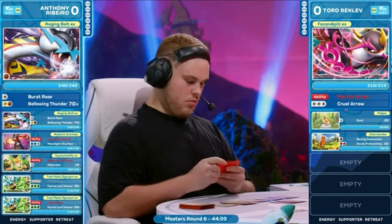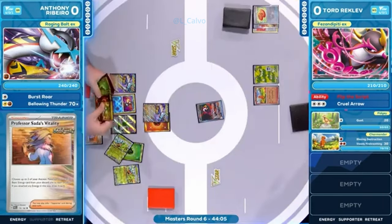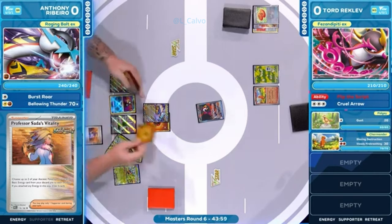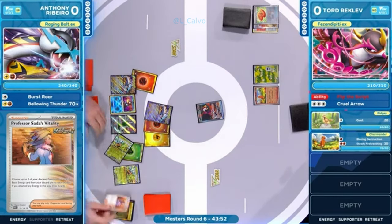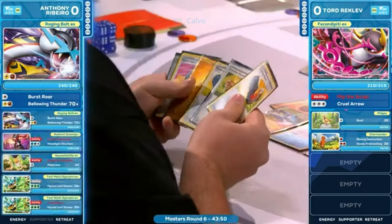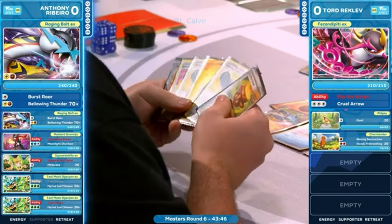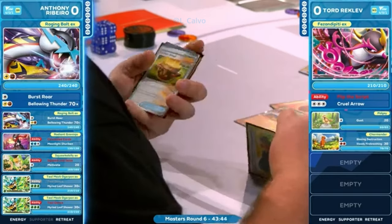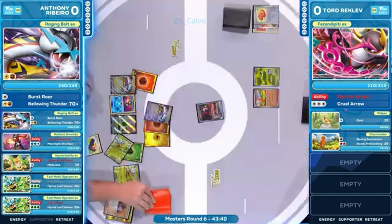It is dancing right now and it's inviting the Professor over too. There's plenty of energies to go around here, multiple of those Raging Vaults too — so energies will be flying left and right. This is going to be quite the board state. We have several Teal Mask Ogerpon EX out now. Let's talk a little bit about this deck since we haven't seen it on the stream yet. It's basic Pokemon that hit very hard.